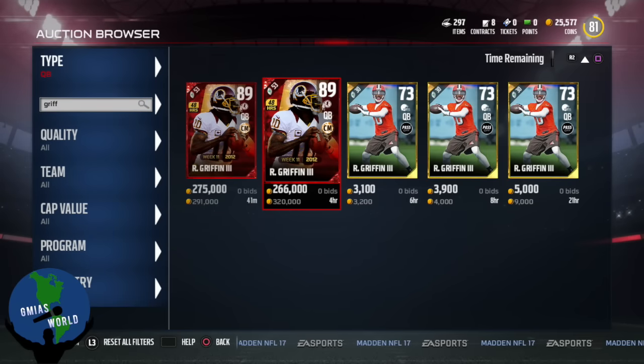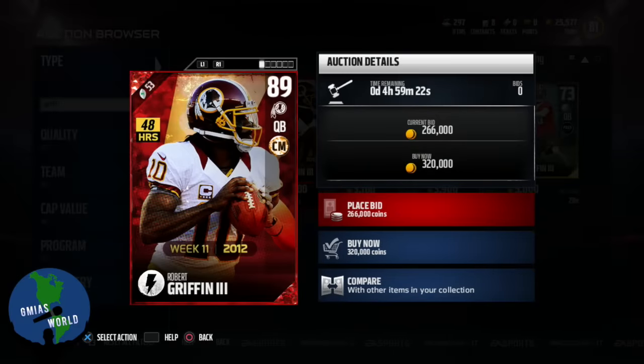What's going on everybody? Welcome to Jmya's World. Today we're going to be looking at RG3, aka Robert Griffin III, aka Take Those Extensions Out Your Hair. We're going to see what's going on. He's a flashback card from week 11 of 2012.